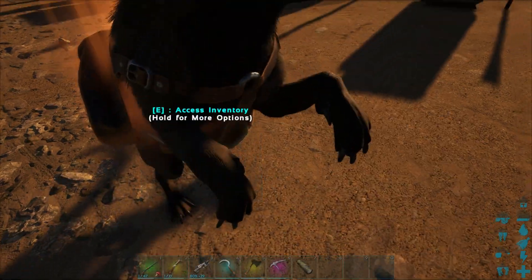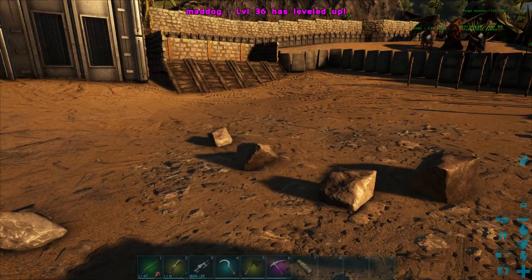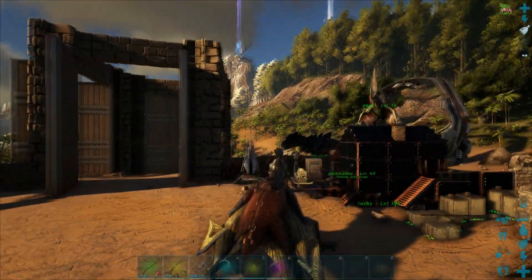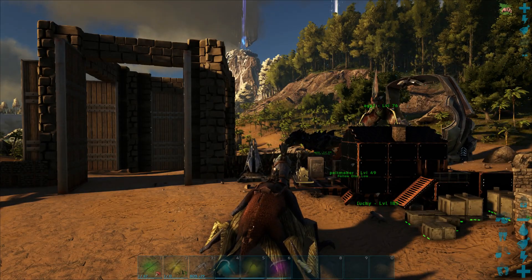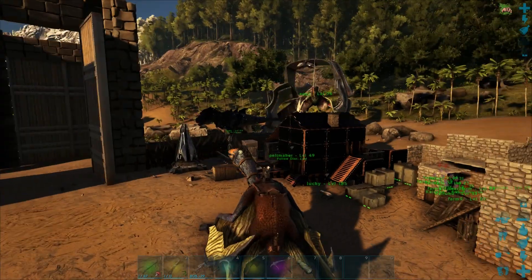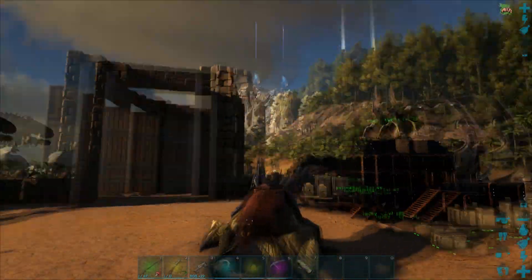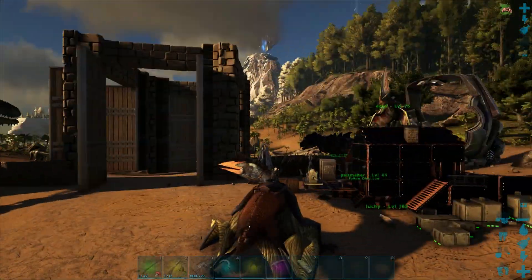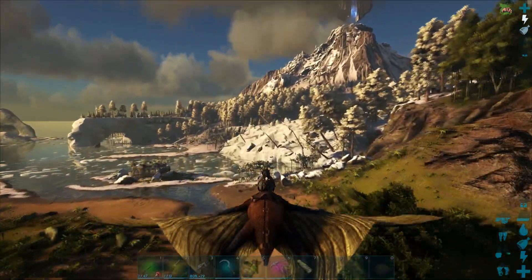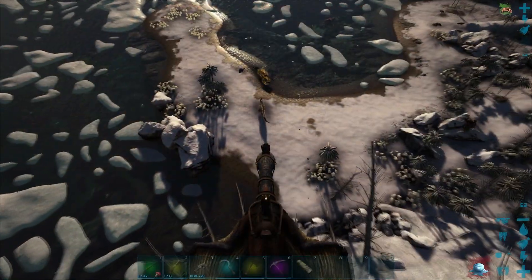The saddle increases meat carrying and preservation capability — so he's like a preserving bin that can follow you around. I can pet him, but I still don't know exactly what it does. It says XP something but I don't know. Anyways, I might as well look for one of those super duper woolly rexes, but I don't really want to because it might make the Quetzal flee — and it might glitch.